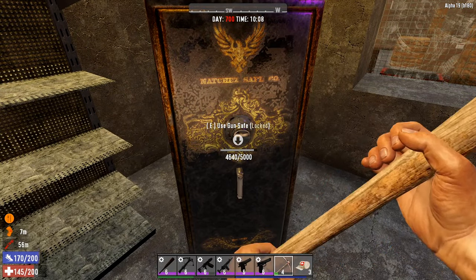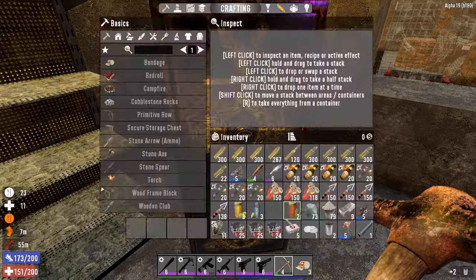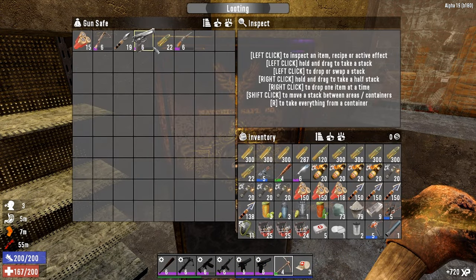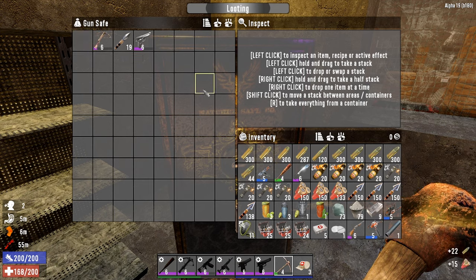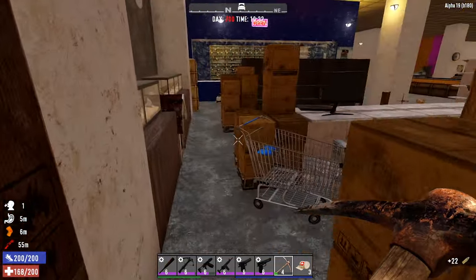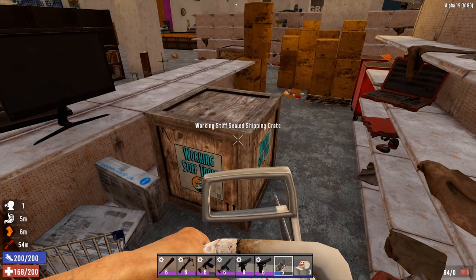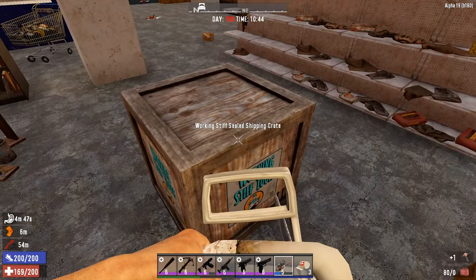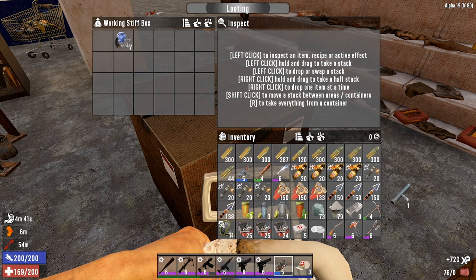There's got to be some decent juicy loot in this gun safe. Level six — okay. A pump shotgun — yeah, I'll have that. Nice — decent stuff. More augers — we'll swap that. Oh, I have a steel axe — lovely. We'll have that as well.